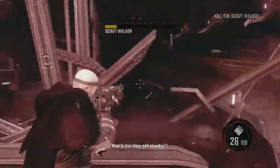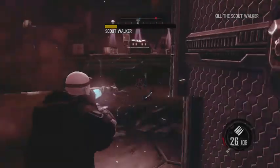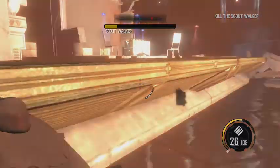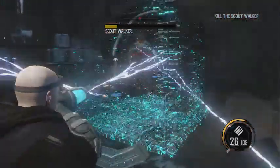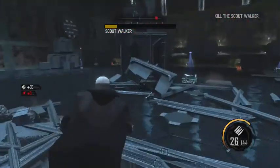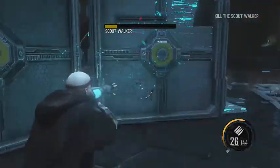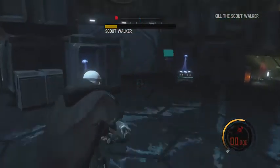How is this thing still standing? I really need that ammo up there. Mason's jumping skill is strange - his jumping animation is just like woo. I really could use some plasma ammo - oh, there we go. Just regular ammo.